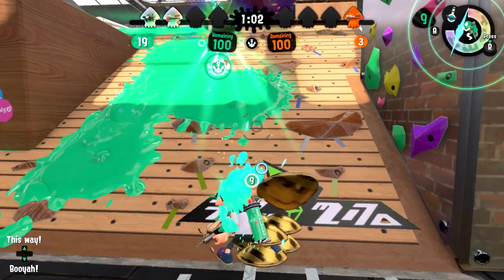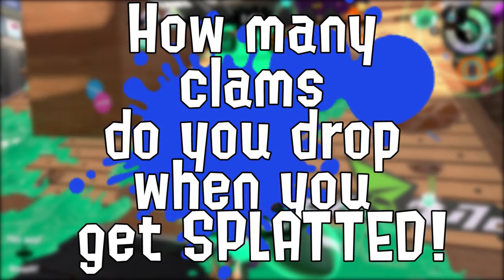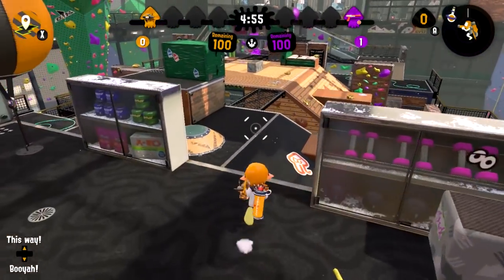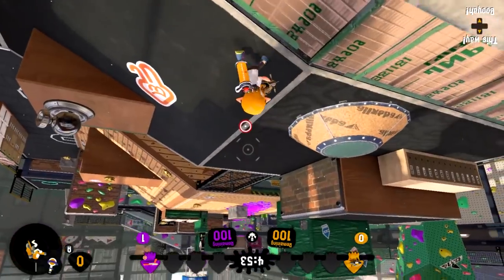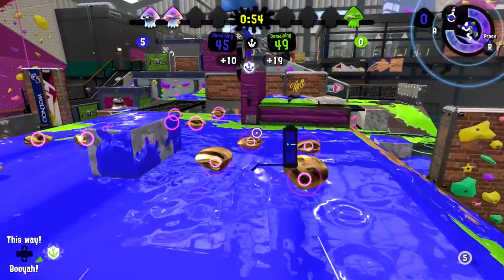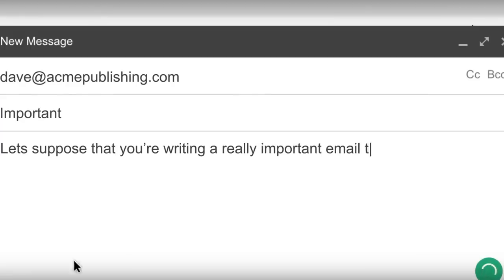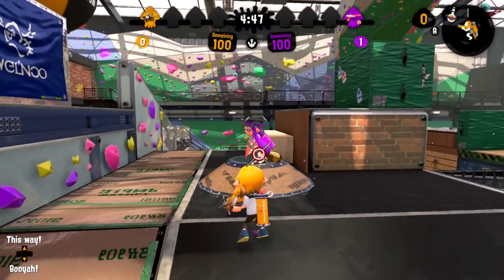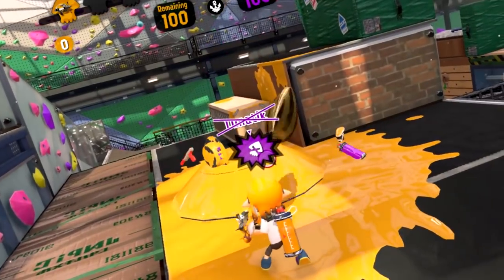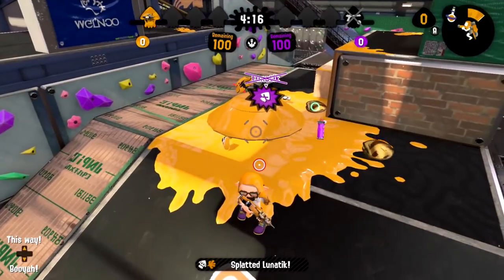Speaking of dropping clams — Fact 2: How many clams do you drop when you get splatted? Well, that's simple — you drop as many clams as you were holding, right? Wrong. The number of clams you were holding before you got splatted is pretty important. Let's suppose you're carrying one clam and then you get splatted — you drop one. What if you're carrying two clams? Two. Simple enough.